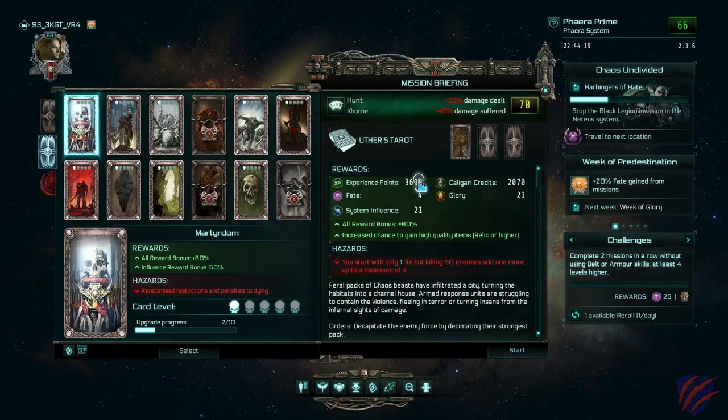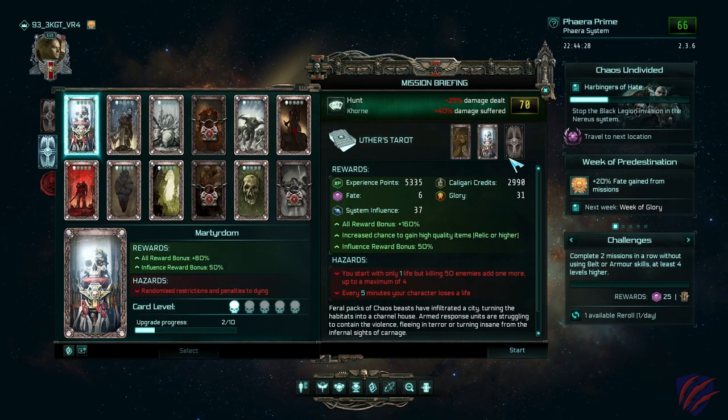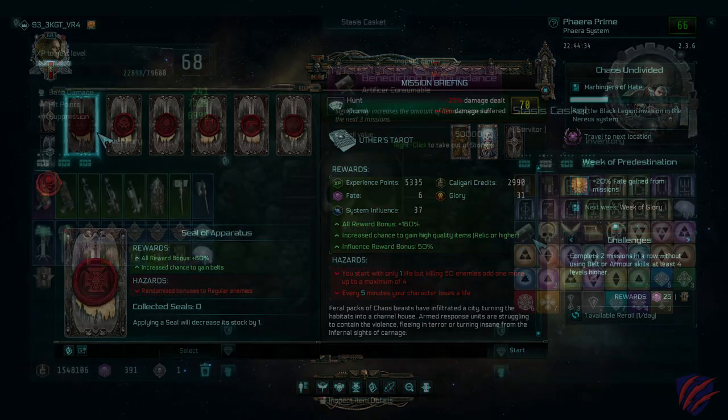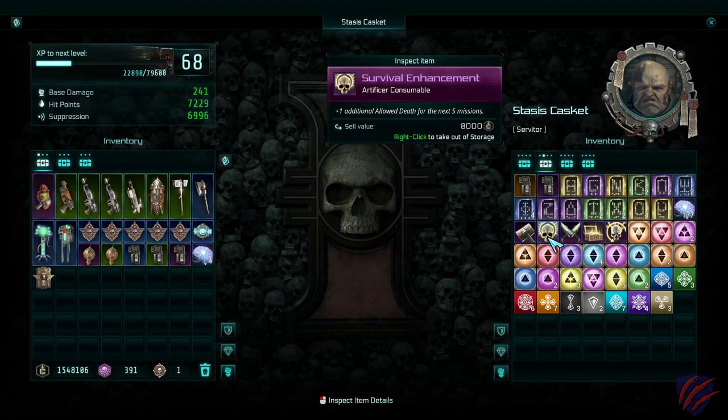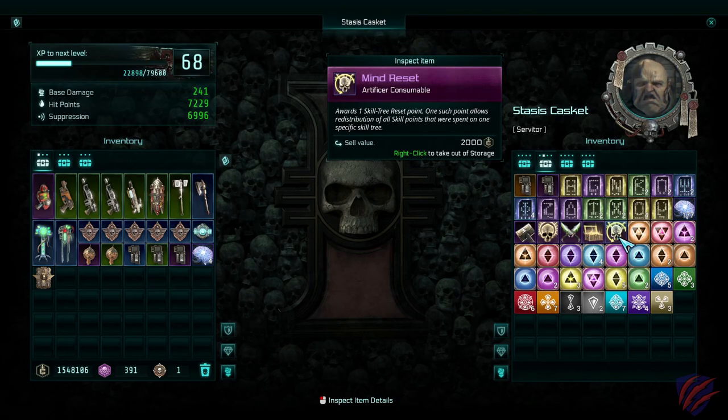Apply difficulty modifiers and use consumables. Tarot cards as well as level modifiers can make missions much more challenging while also greatly increasing rewards such as credits, experience, glory, fate, and influence. You can also use consumable items that offer bonuses for a limited number of missions — these can increase experience, damage, loot quantity and quality, or allow for more deaths before mission failure, among other things.